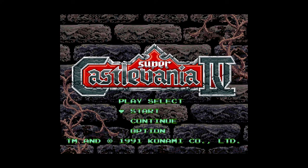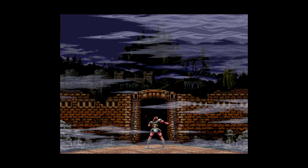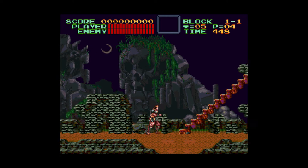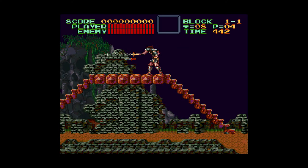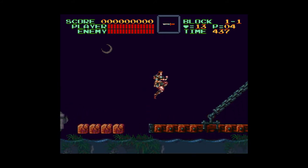I played a lot of Symphony of the Night this year, and I wanted to go back to the one on Super Nintendo that isn't Dracula X. We're going to be Retro GBS here. I'm thinking as I play through this, each episode I'll try to beat a couple stages. I'm playing this on the Castlevania Anniversary Collection on the Xbox One, and I'll be using the password feature moving forward.